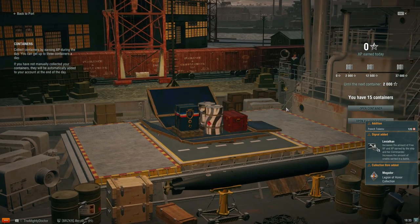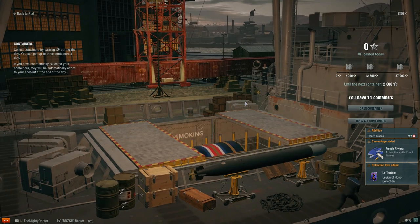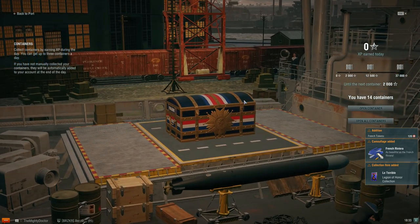If you're lucky, you have the chance in these crates to get one of the missions for a premium ship — being the De Grasse, the Aigle, the Gascon, or Le Terrible.